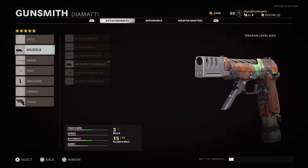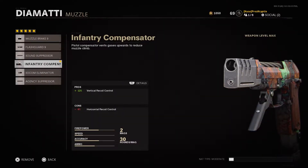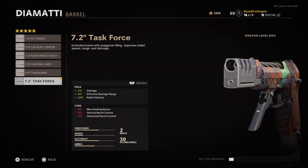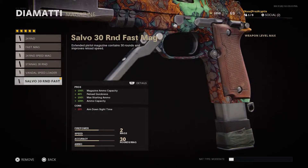This may not be the best way to run this, but this is how I'm doing it. I'm running the Infantry Compensator for the vertical recoil control. I find that horizontal recoil doesn't do a whole lot to this gun. Then I'm running the Task Force Barrel for the damage, damage range, and bullet velocity. And all that stuff you lose — recoil really doesn't feel like a big deal with this gun, which is part of why it's so nuts. As far as the max starting ammo, that's solved by this magazine right here.